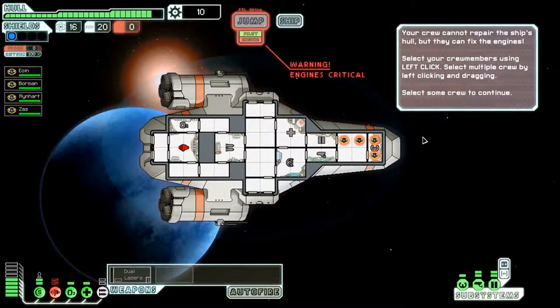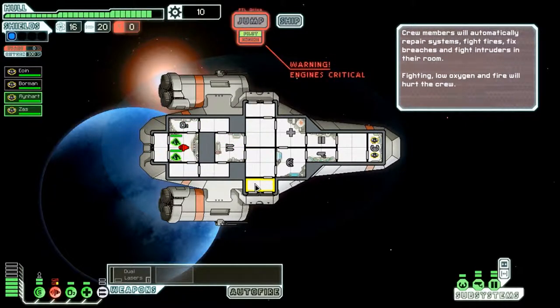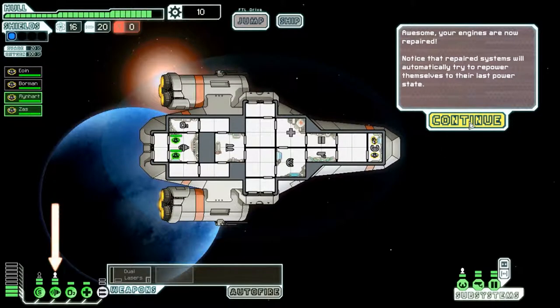Its system icon has become red to show it is broken. Your crew cannot repair the ship's hull, but they can fix the engines. Select your crew members using left click; select multiple crew by left clicking and dragging. Right click on a room to send them there. Crew will automatically repair systems, fight fires, fix breaches, and fight intruders in their room. Fighting low oxygen and fire will hurt the crew. Your engines are now repaired. Repaired systems will automatically try to repower themselves to the last powered state.